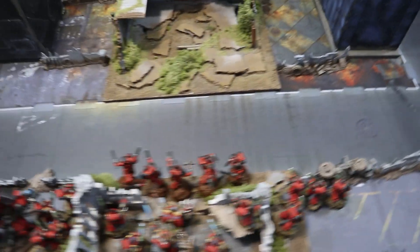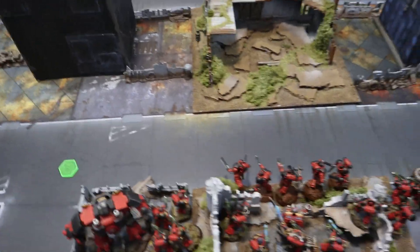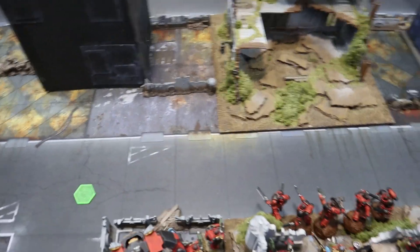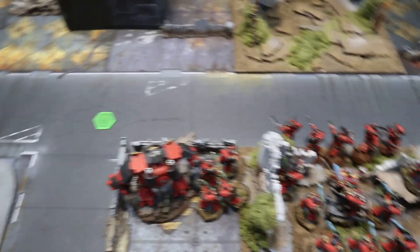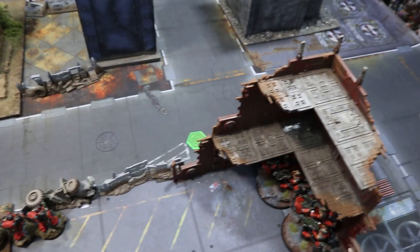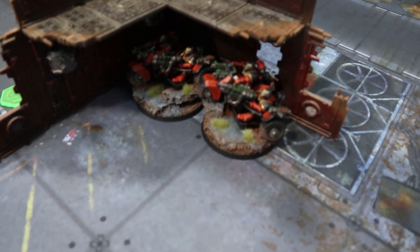I chose Bring It Down, hoping to kill the two big riptides since they're over 10 wounds each. I also took Engage on All Fronts, which I've been pulling off using my attack bikes. Jake went with Bring It Down as well - because I've got a lot of dreadnoughts - and he also went with Attrition, so I think he's planning on just gunning me down.